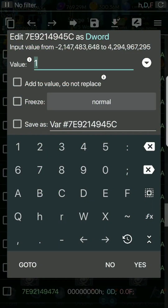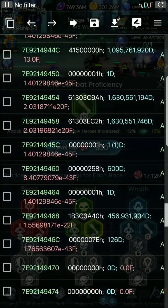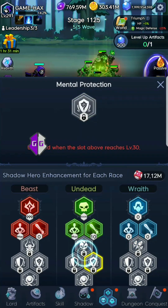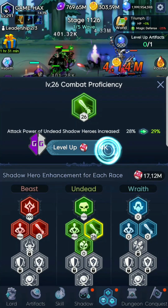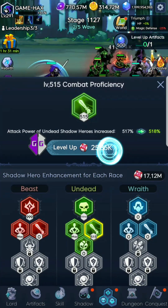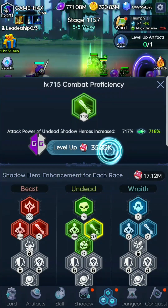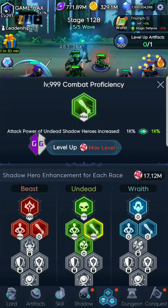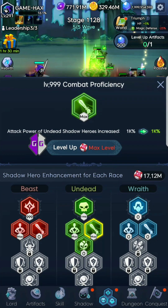I'm going to go on the one above that and change it to zero and freeze it. Going back in, I'll click off of it and click back onto it — and as you can see it costs zero. So I'm leveling this up right now at super speed and my 17 million tokens never change.